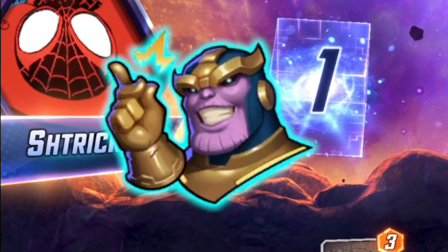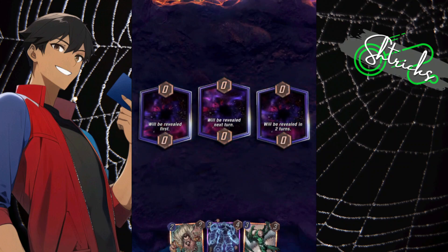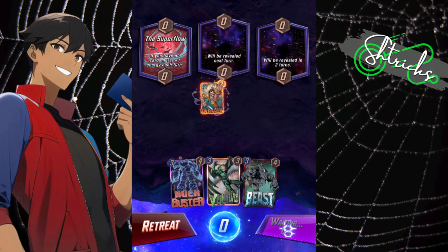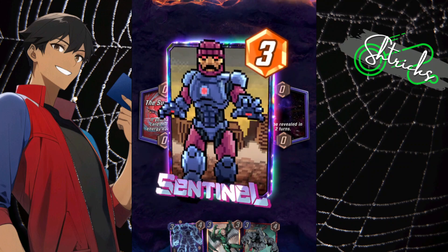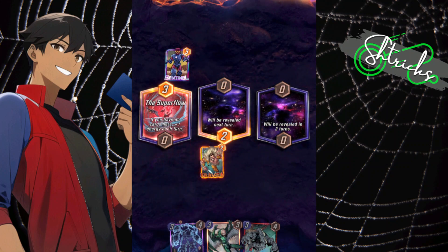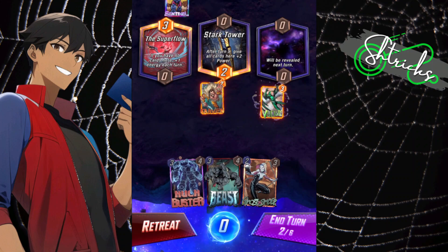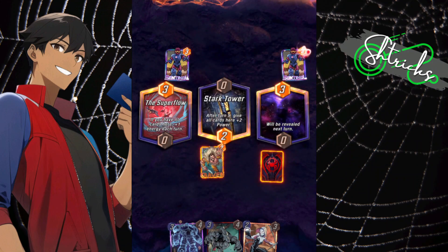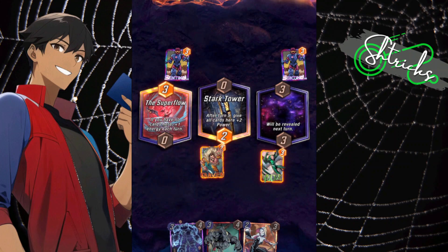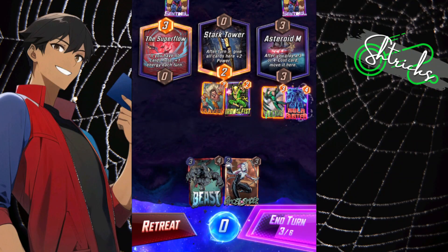Snappity snappity! Next opponent: Armor. We've got Superflow — always great to see. Starting with Craven since we can. Strangely, Sentinel was put out on top of Superflow — I'm guessing he's a bot or running Agatha. Stark Tower followed by Craven, then Sentinel again — he's spreading out his Sentinels. I have Vulture, so you can see the plan I'm going with. Asteroid M revealed. Iron Fist and Hulk Buster combo incoming — trust the process.